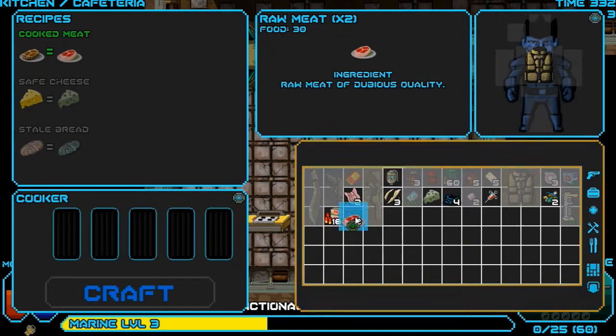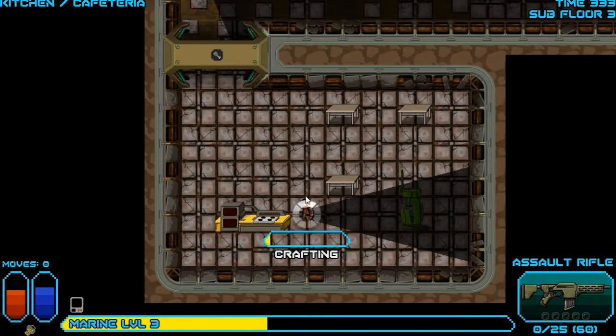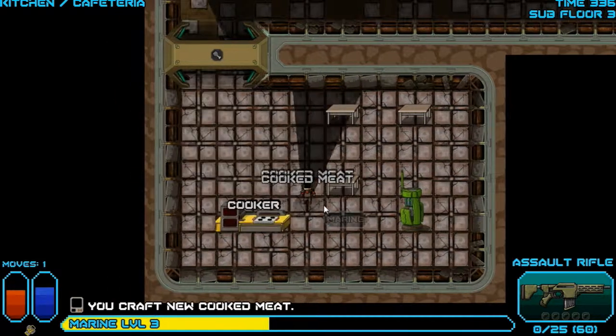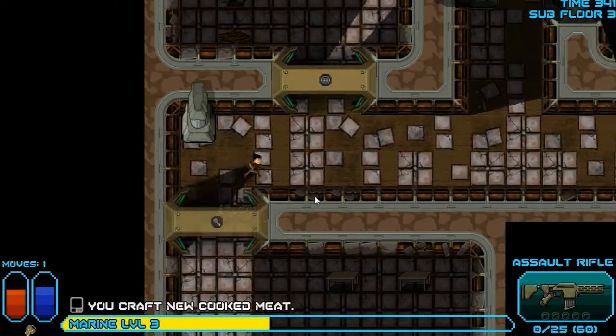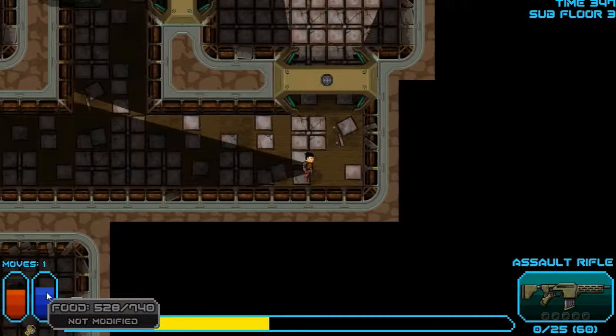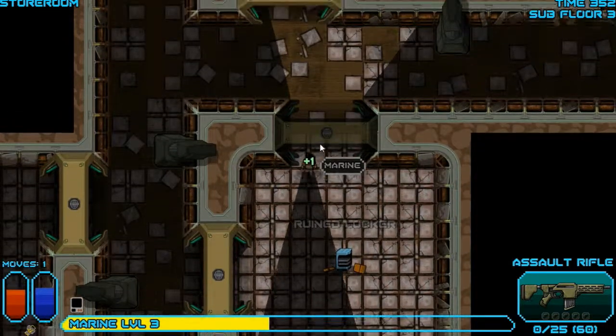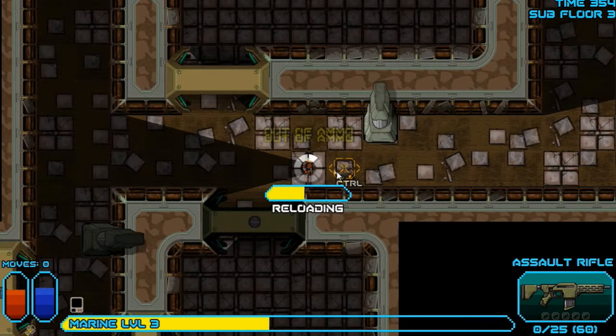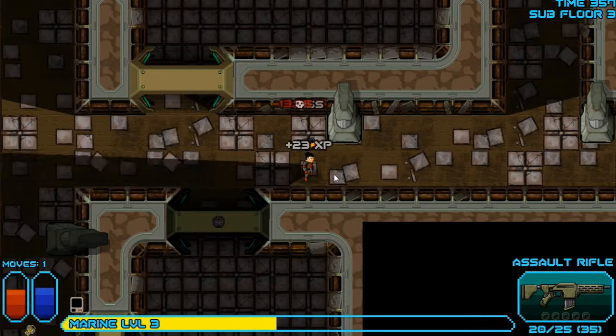Let's see if we can get the cooker working so I can cook that raw meat I have. Now we just put the raw meat in there and that will purify it so it doesn't poison me or anything. Because it's cooked — you shouldn't really eat raw meat unless it's an emergency, because you've got the food bar which goes down if you don't eat. Some of the foods you can get are poisonous if not purified or cooked.